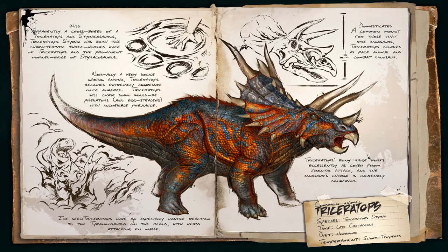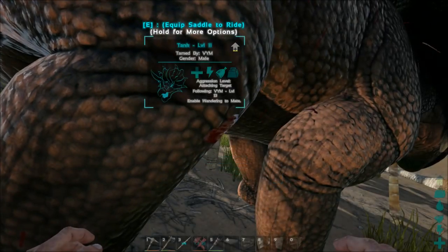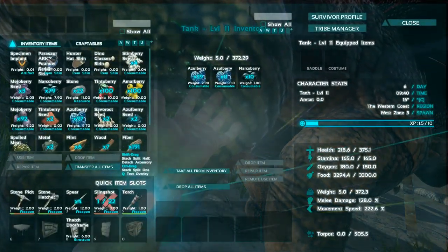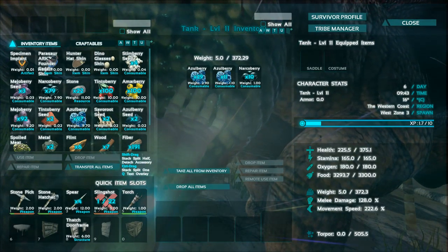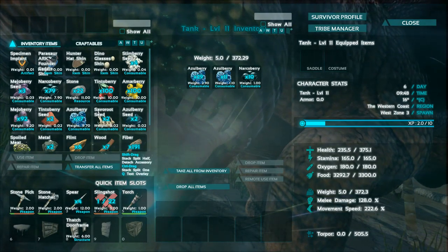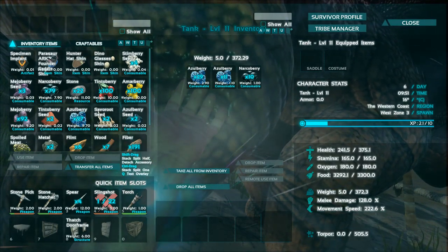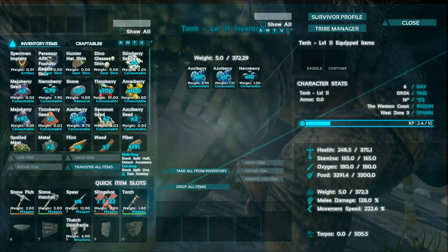Here is some information about the Triceratops. You can read it if you're interested. Why a trike? As you can see, it can carry 372 — I don't know if that's kilos or pounds. Health is 375, but it's not so great because it's only level 11. I'd strongly recommend you tame a level 1 or 2, because you can level it up however you like — put points into health, weight, or anything you want.